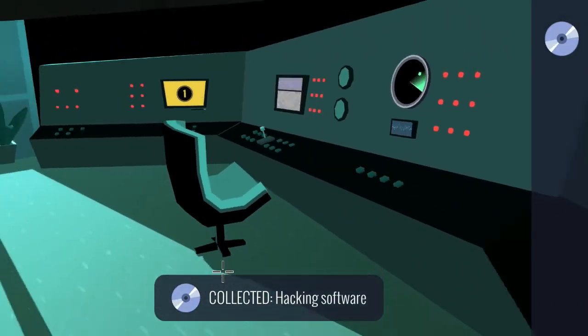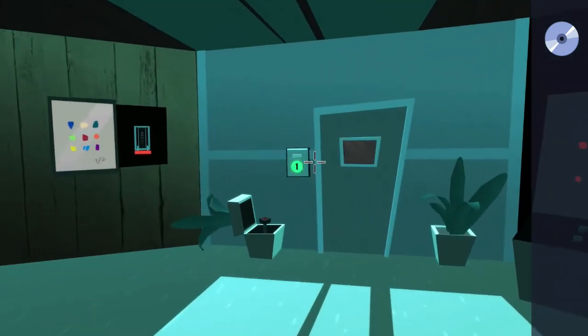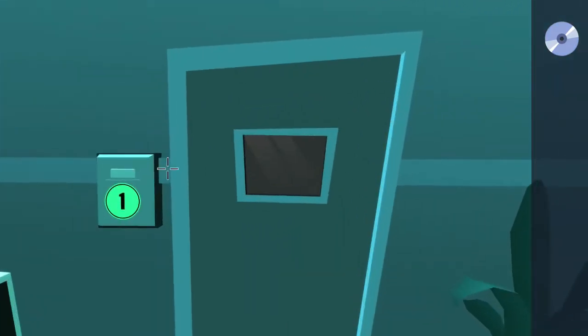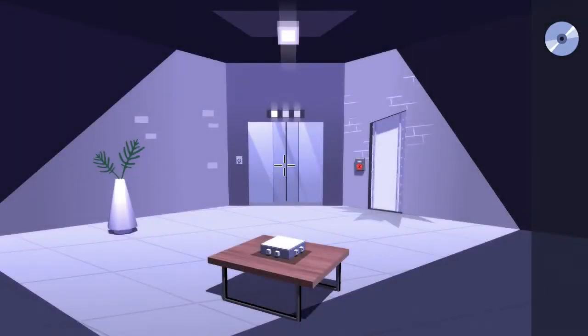Exit away from the monitor. Across the room, the door we were at previously now has its panel blinking green, letting us know we can go through. Hit the button on the panel and when the door opens, interact with the doorway to go inside.